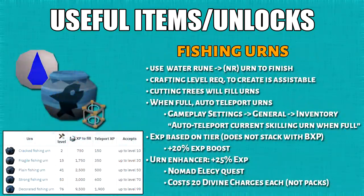Next we have the fishing urns. Each has a crafting level requirement to add an earth rune, although this can be assisted. As you fish, the urns will fill up. When full, you can automatically teleport them — just enable this in your gameplay settings. When teleported, it grants you XP depending on the tier, so it's essentially a 20% XP boost overall. Unfortunately, it does not stack with bonus XP. The urn enhancer boosts the teleporting XP of urns by an additional 25%.